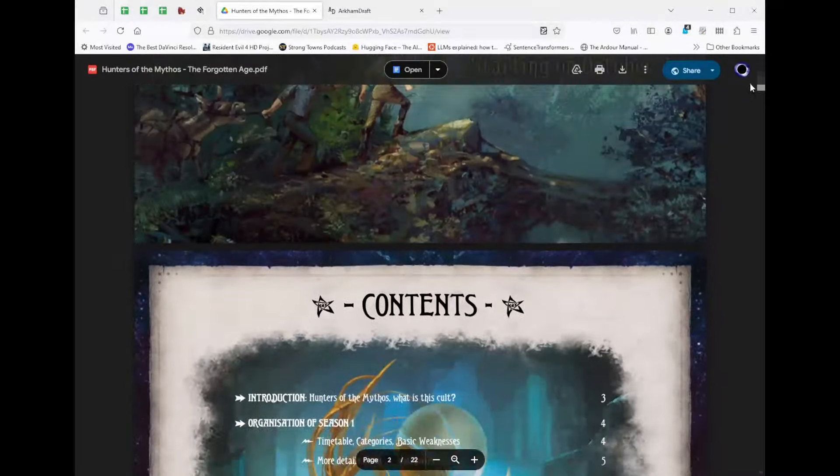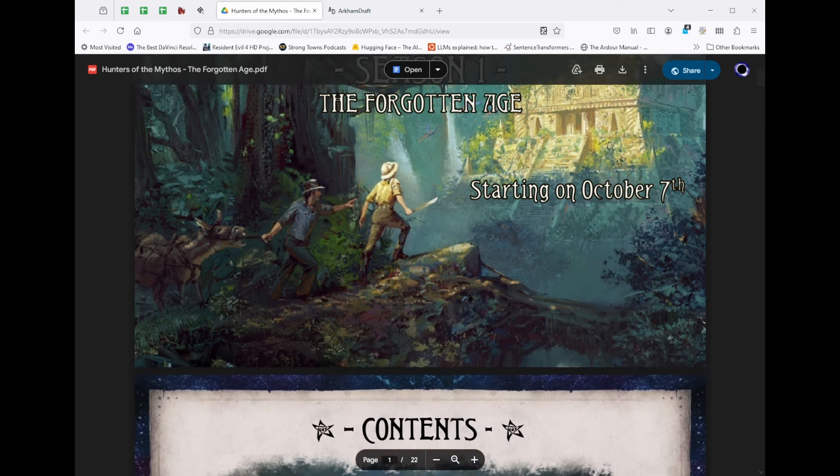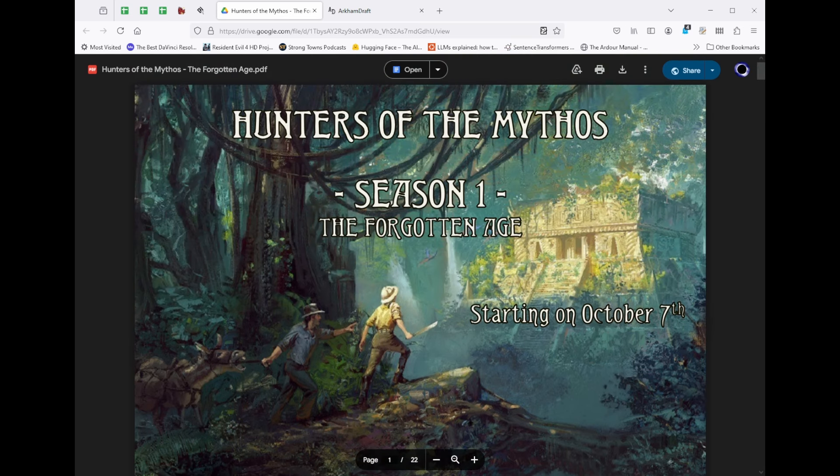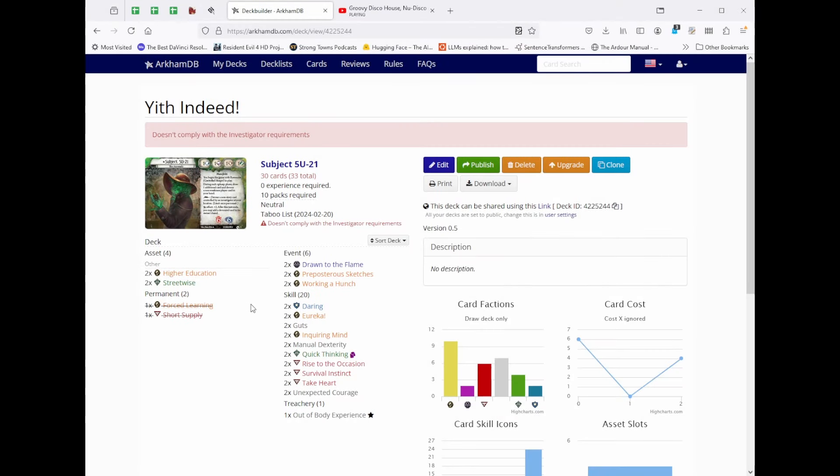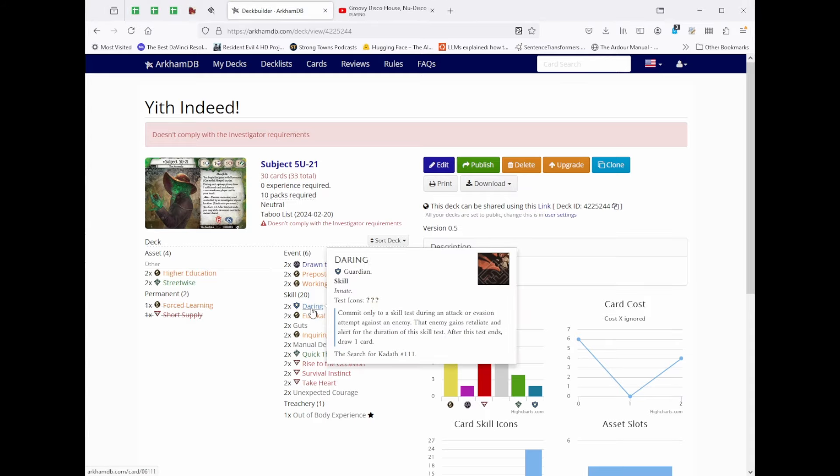That wraps up the explanation of what these videos are going to be. I'm entered in six divisions, with the schedule being roughly one scenario every two weeks, with a little extra time during the holiday break. Now let's get started — we're playing The Forgotten Age as a Yithian. The way Yithians work is you have to unlock traits as you go along. Because The Untamed Wilds is pretty dicey, I've decided to start with very few traits — just a bunch of Innate skills to unlock first.